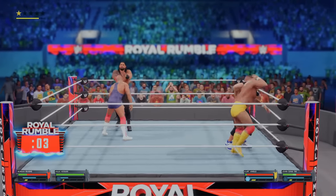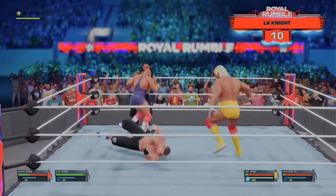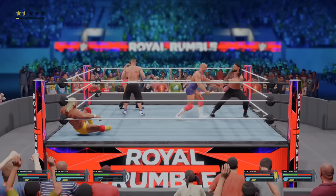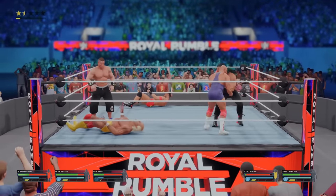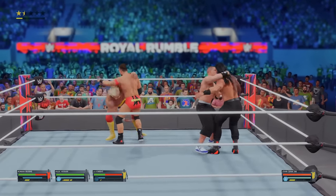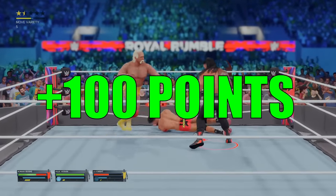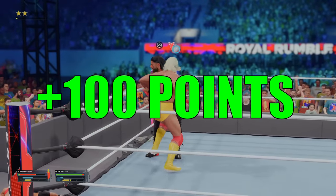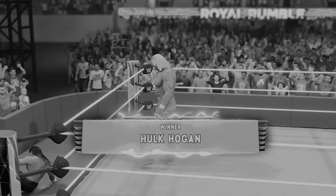At number 10 it's L.A. Knight. We eliminate Kurt Angle and are closing on our first finisher. We counter Cena and there he goes — a huge counter by Roman Reigns. L.A. Knight goes over the top rope too. But Hogan uses his finisher on Roman — we got eliminated and lose the rumble by Hogan.